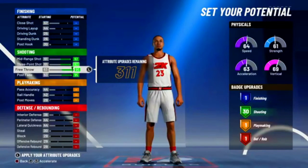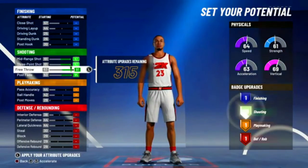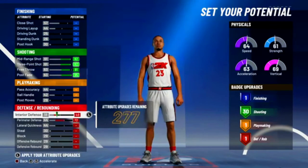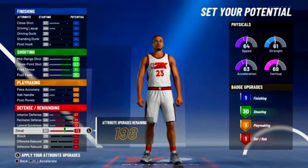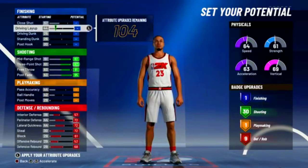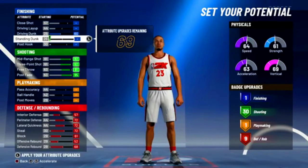For attributes, max out your shooting, then put free throw down a little bit but to the point where you still get 30 shooting badges. For defense you want to max all of this out, and with the rest you can just put on driving dunk.